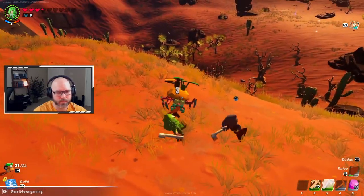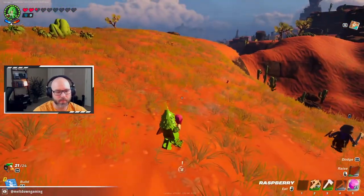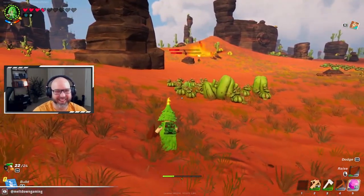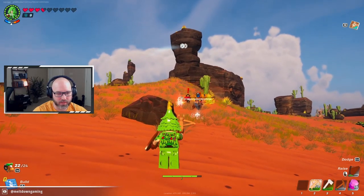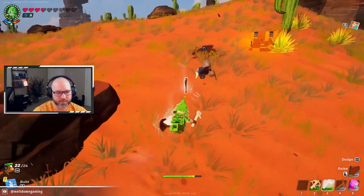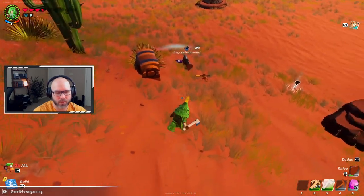Oh jeez. All right, let's head back. Oh my gosh — they just threw dynamite at us and they're dynamiting each other! Let's go get them. What is happening? Headshot! Don't let them dynamite you. I just got dynamited — haha. I didn't even do that much damage. Oh, spider! Thanks, spider — get out of here. Glass powder and pepper seeds.